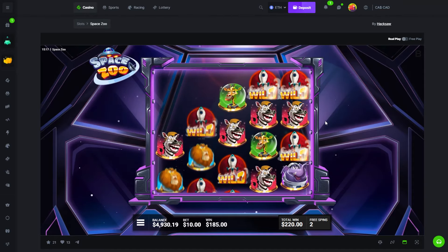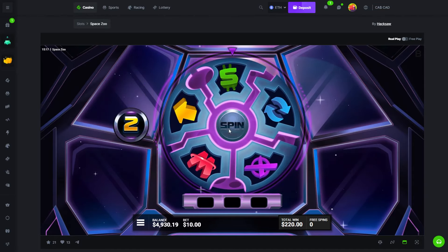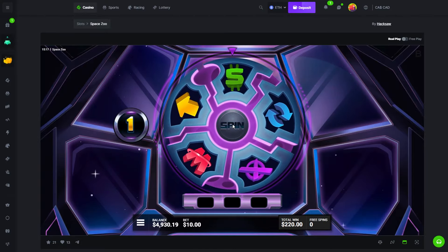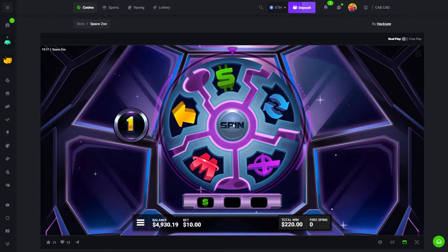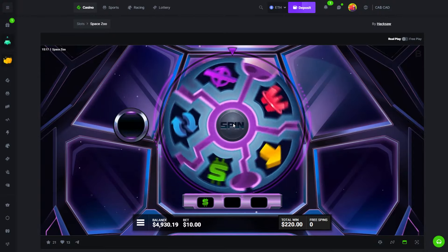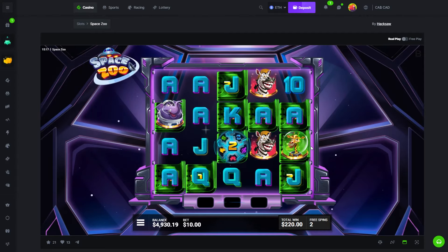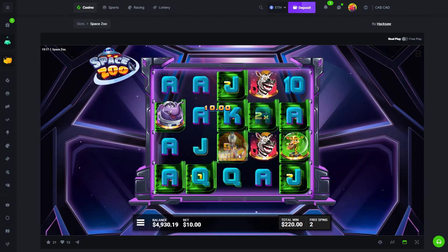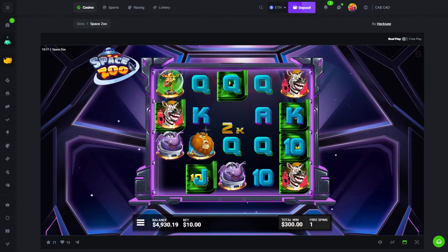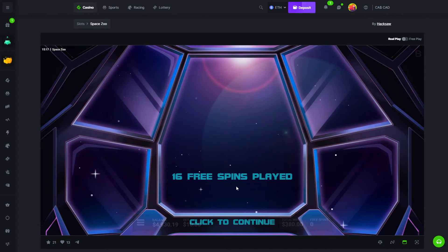That's kind of weak — we need the other symbols. Final spin, we get two spins on the wheel. Multiplier with upside would be good, or wild — that's what we want. Okay we get free spins, collect that 50x. Didn't connect though — that was pretty bad.